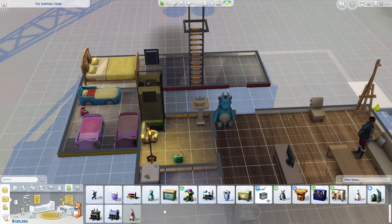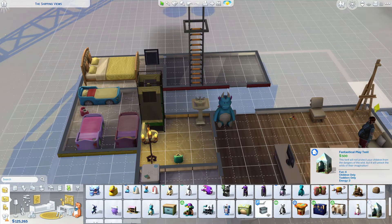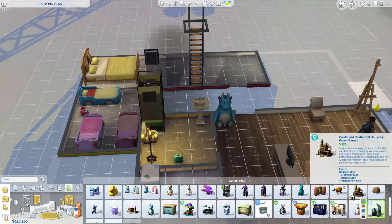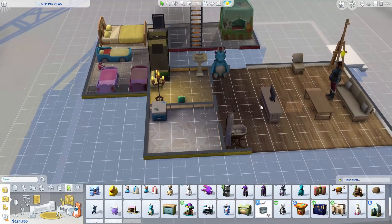And what else do we need? Maybe something for imagination. We do have the dollhouses. This says imagination too, so maybe we'll do that. Let's go ahead and grab this and maybe put it back in this area. So that is stuff for toddlers.